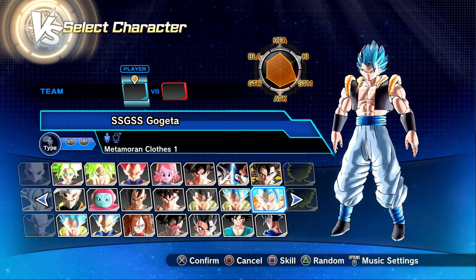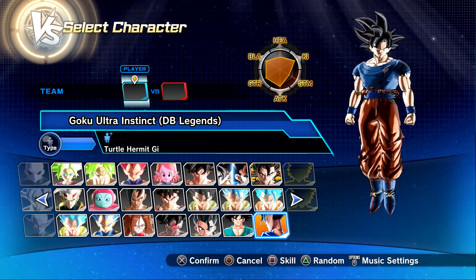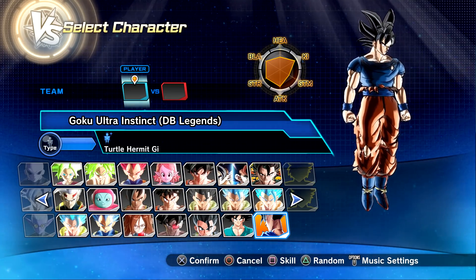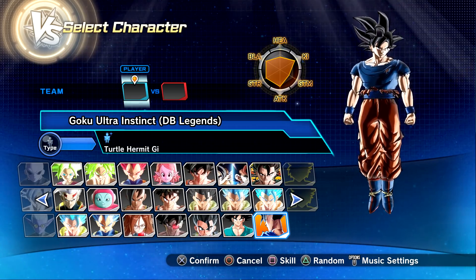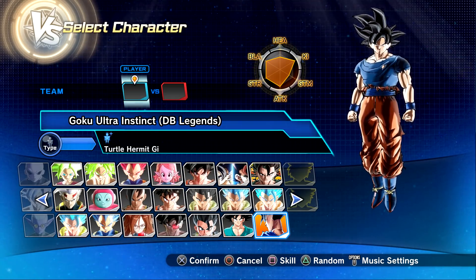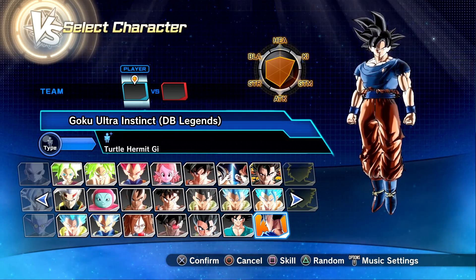And for the last character we have a new Ultra Instinct Goku - a new UI Goku from Dragon Ball Legends. This mod was created by Paradise Flames. Of course I have all mod links down below in the description if you guys do mod on PC and want these mods for yourself. So make sure to leave a like on today's video and let's just hop straight to it.